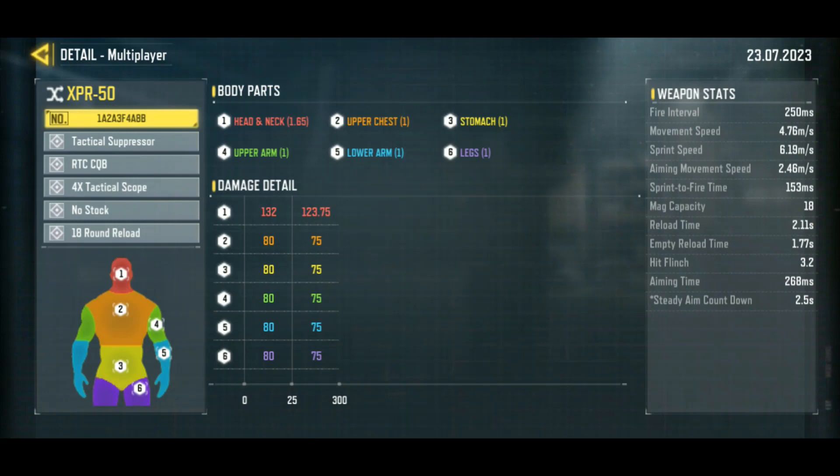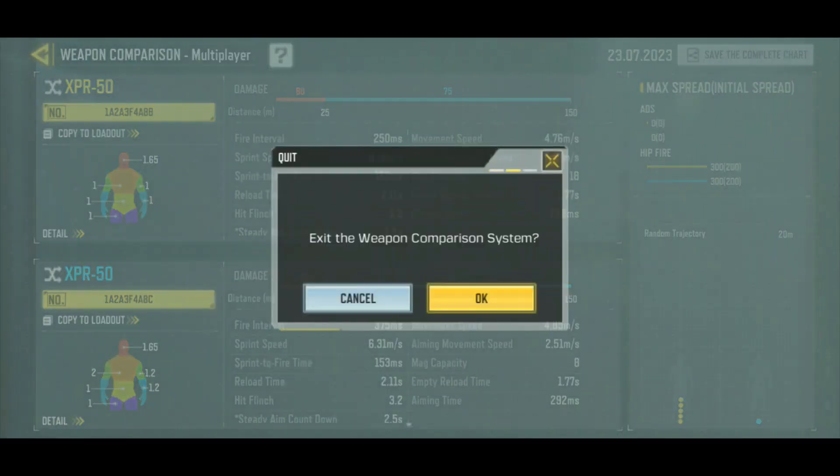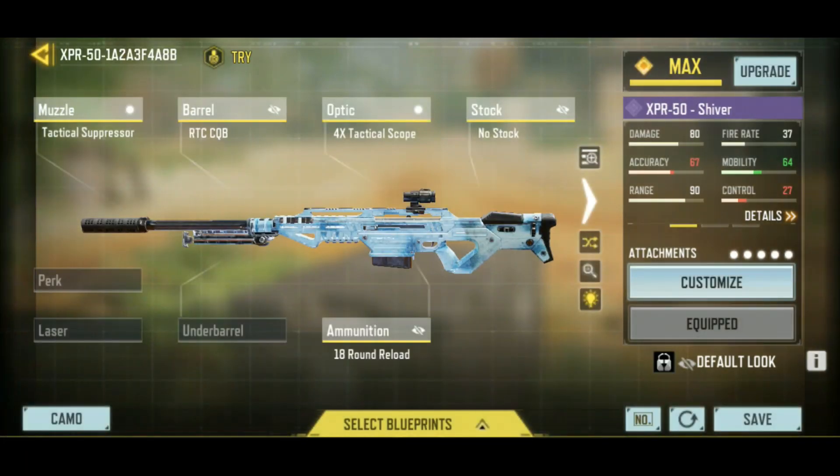So this is the regular ammo — it's only a one-shot kill up to the head; everywhere else it's a two-shot kill. Stopping power, you can get a one-shot kill to everything from the chest, arms, and head. However, the fire rate decreases a bunch. On the top there we got a 250-millisecond fire interval, and at the bottom it's 375, so it's much slower. So I decided to go with the 4x scope and the 18-round reload so I can play it more aggressively — sort of like the SKS, but not quite as good.